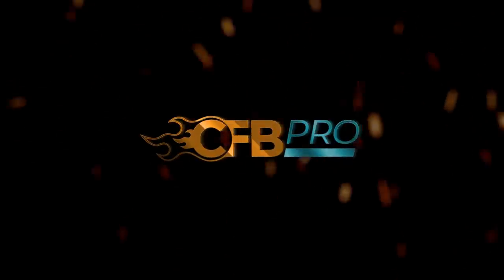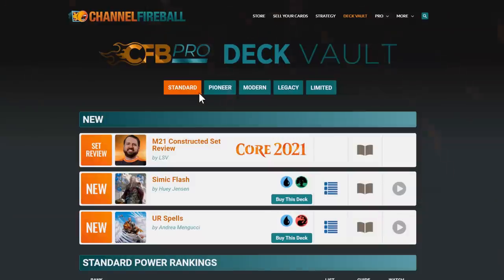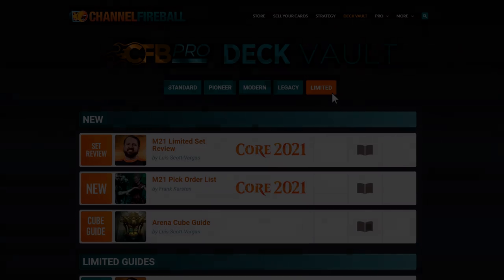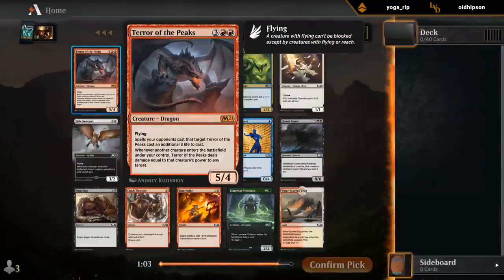Looking to improve your game? You can now sign up for CFB Pro using the promo code LVD to get access to articles and deck guides by the world's best players.